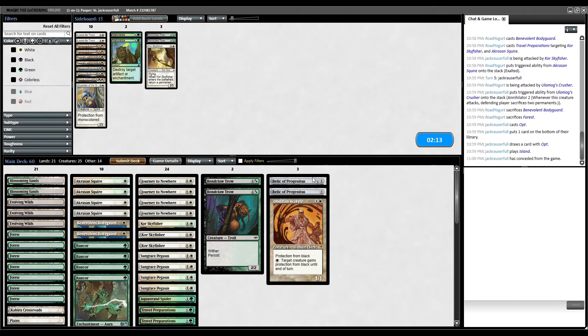After sideboards, we bring in two Relic of Progenitus to hate on the opponent's graveyard — that seems to be their plan. We also bring in one Obsidian Acolyte as a nice blocker for black stuff. We go down two Rendclaw Trow and a Core Skyfisher, and we'll try it like that.